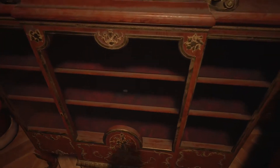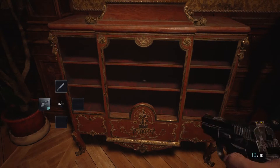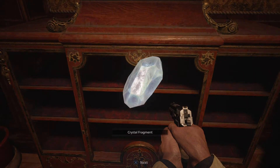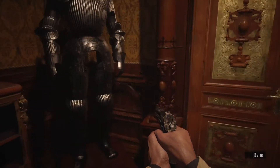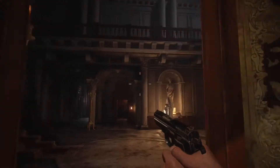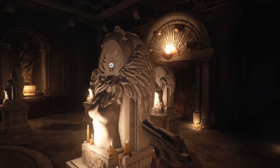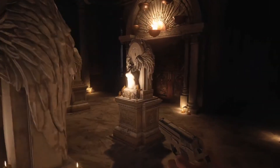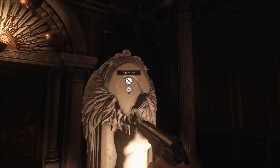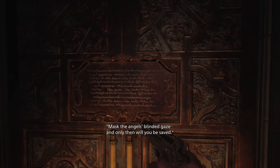That glint again — I'm going to shoot that. Oh, a crystal fragment — very nice. Obviously there are things that go into these to open that door. It's a white cat.